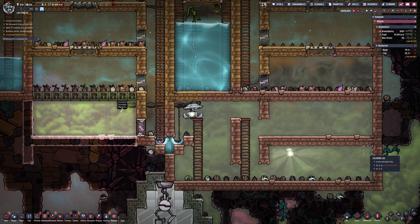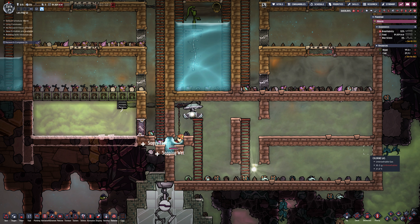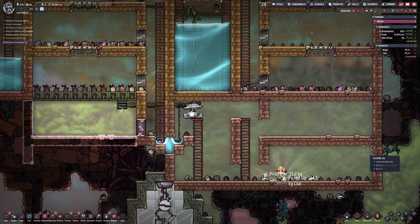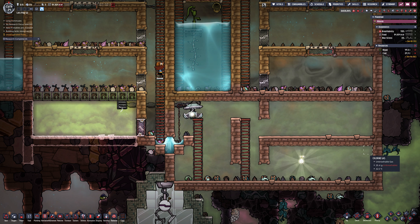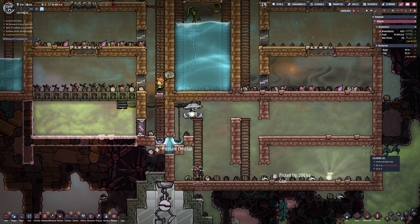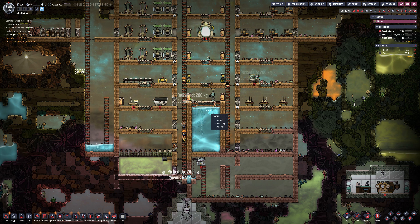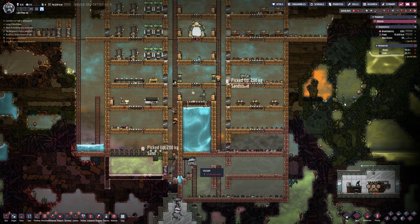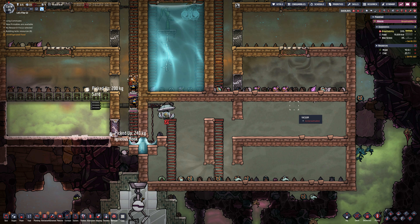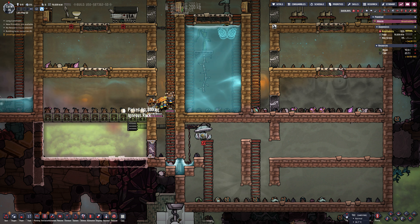You can see the structure of the building is almost there. The centre where the pump is, and below will be the tank for the polluted water. On the right-hand side the ladder carries on for more rooms. On the left-hand side, the room is still full of chlorine — once we have gas tanks, that will be cleared for something more useful. I also need to look at where to put the larger farms — I like mushrooms and bristleberries.